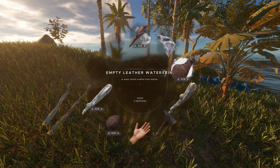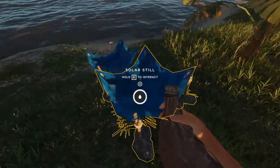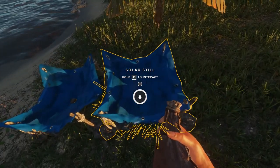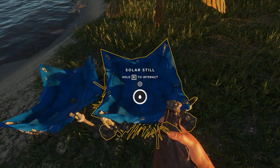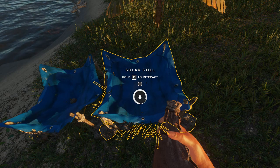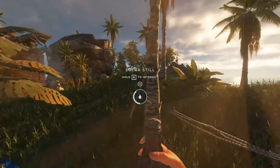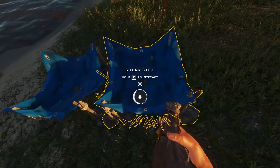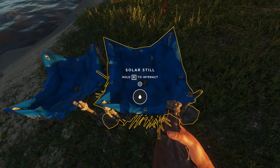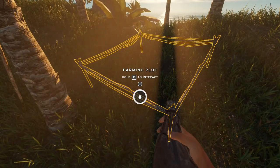With these empty leather flasks and the solar stills, they used to have five little droplets but they're gone. Now you can see the circle decreases while I pour water in. We can still have three servings, so I really like this change — that's really nice.